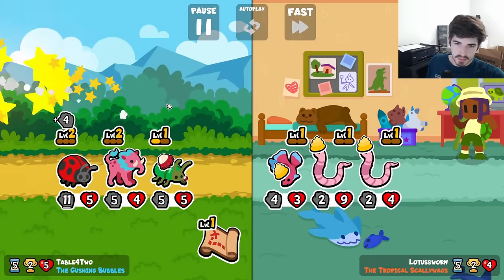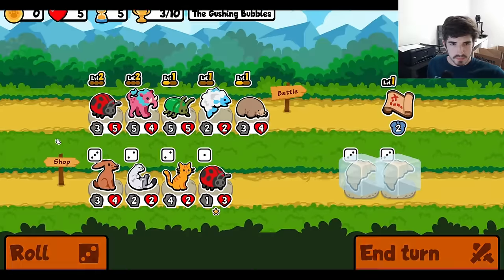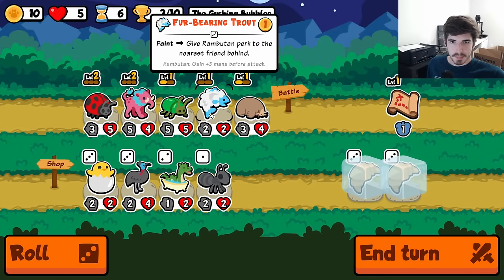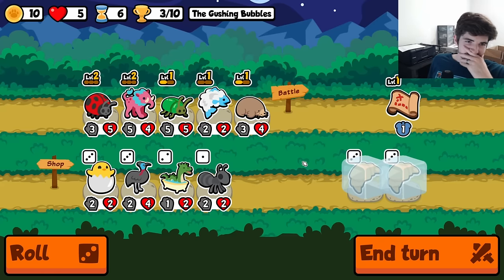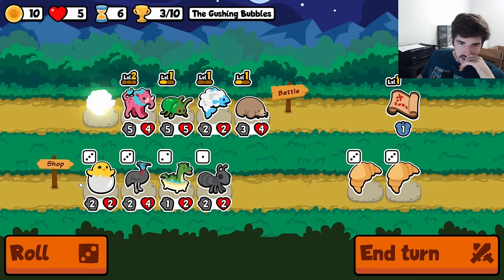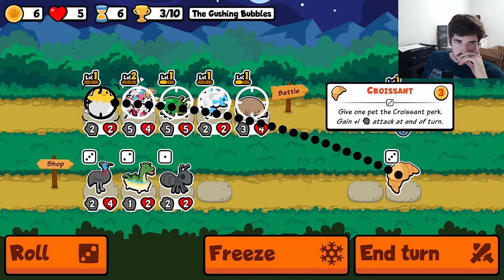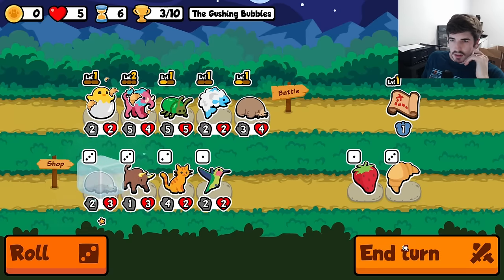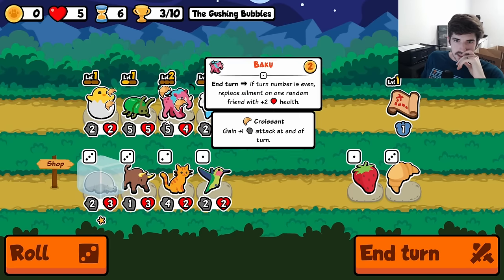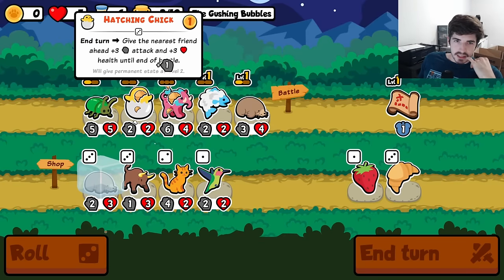This is looking fine. Get a whole bunch of mana cooked up — beautiful. Hatching chick is back. Ladybug — we need to decide. I don't think ladybug is gonna be the play, and I should have sold ladybug prior, but here we are. And I guess technically we should put the Baku thing on you, because you're like basically the same stats.